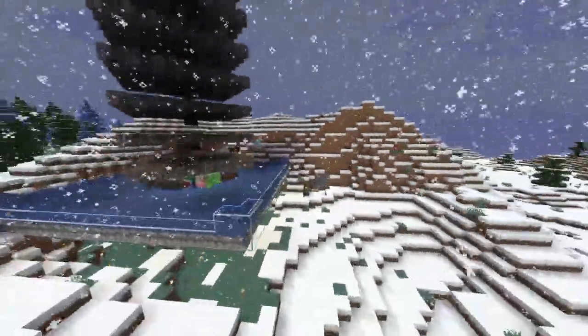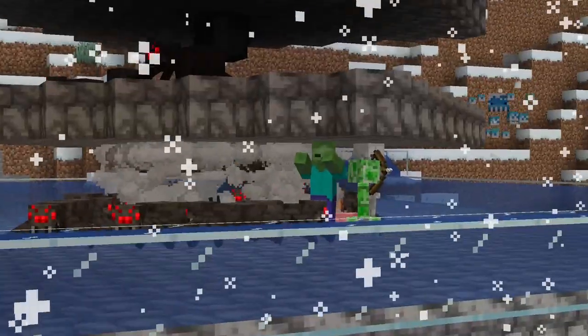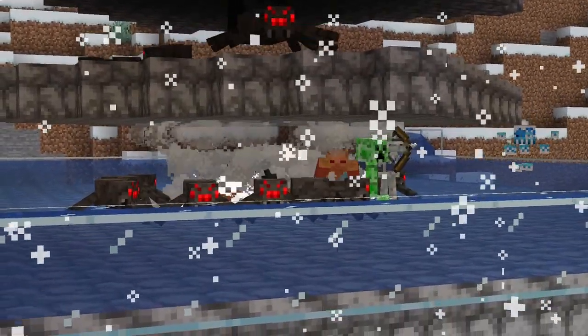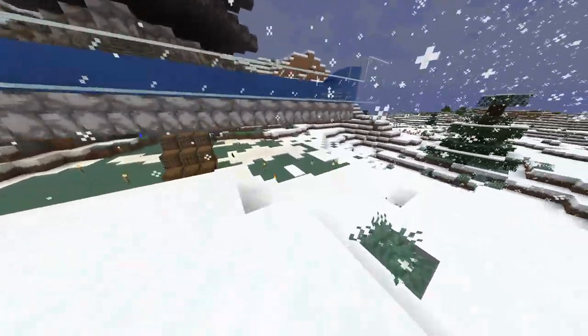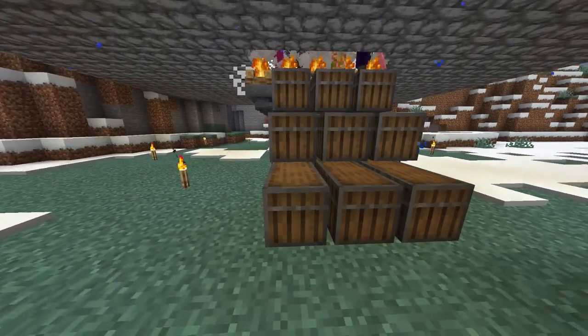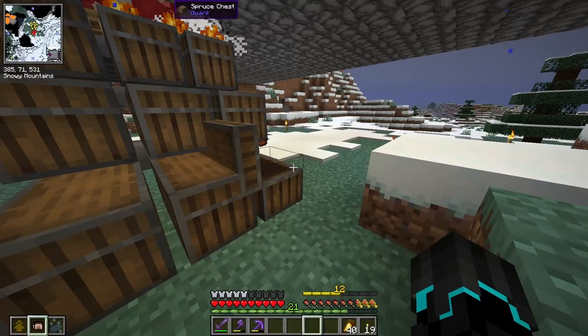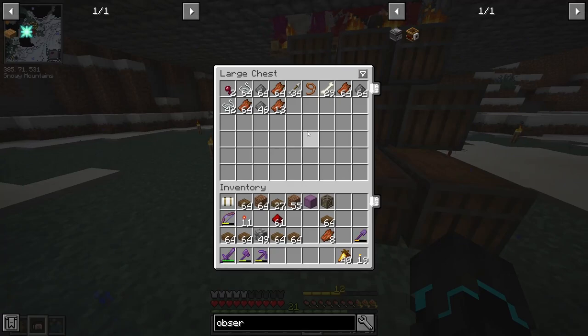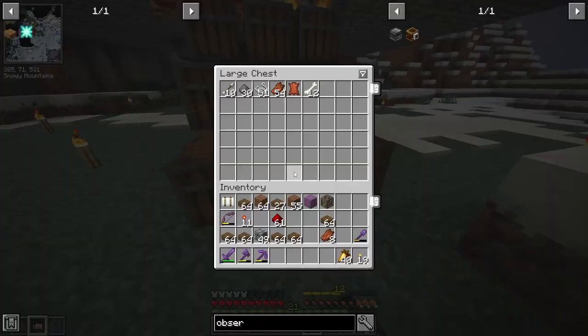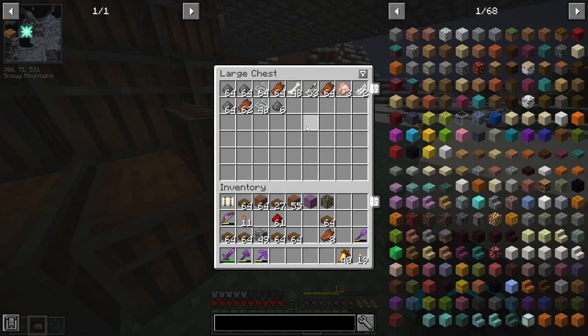Let's go down here. Wow — there's a lot of mobs. I think this thing is more efficient than I expected it to be. This thing is definitely working. We got rotten flesh, string, gunpowder, bones, arrows — everything we could ever need from this thing right here. I love it.